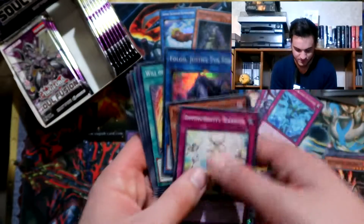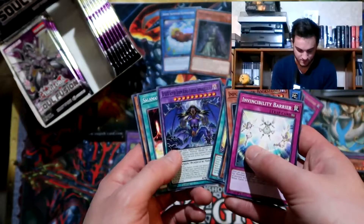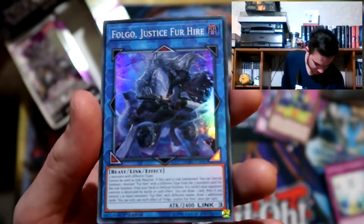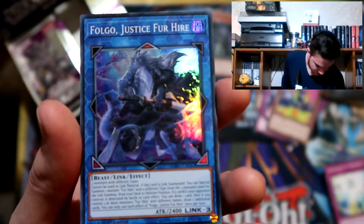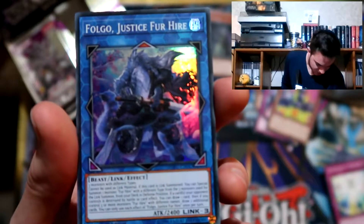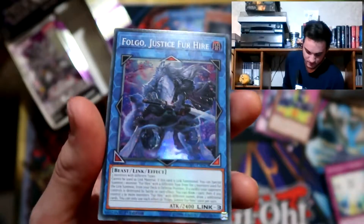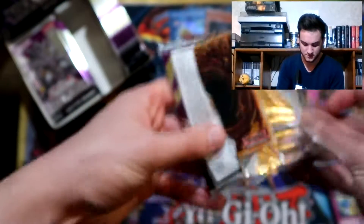We've pulled our For Higher link. Three monsters with different types - if this card is linked, you can special summon one For Higher with a different type from the three monsters used, from your deck in defense position. If a card your opponent controls is destroyed by battle or card effects, you can draw one card. And if you control three or more monsters, draw two additional cards. I've seen a lot of cards in this set that are like draw one card but then if you meet the requirements you can draw two cards - interesting draw power.